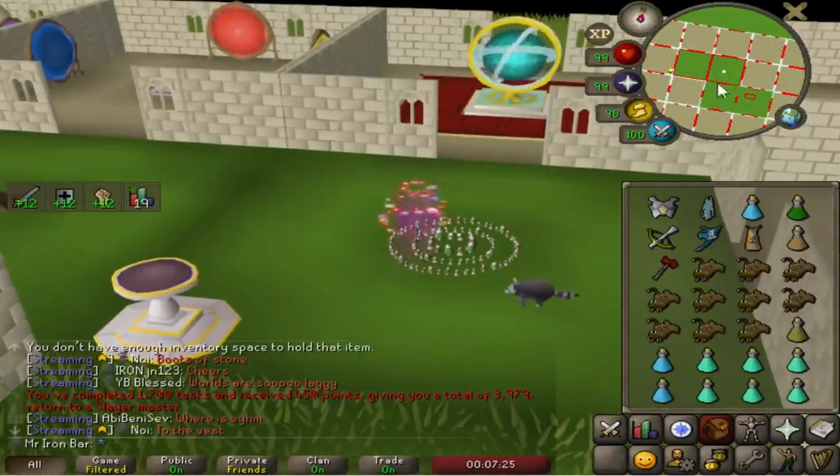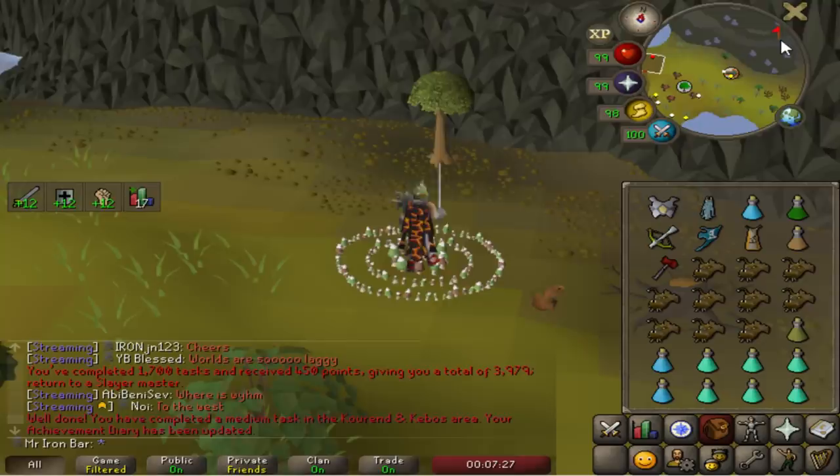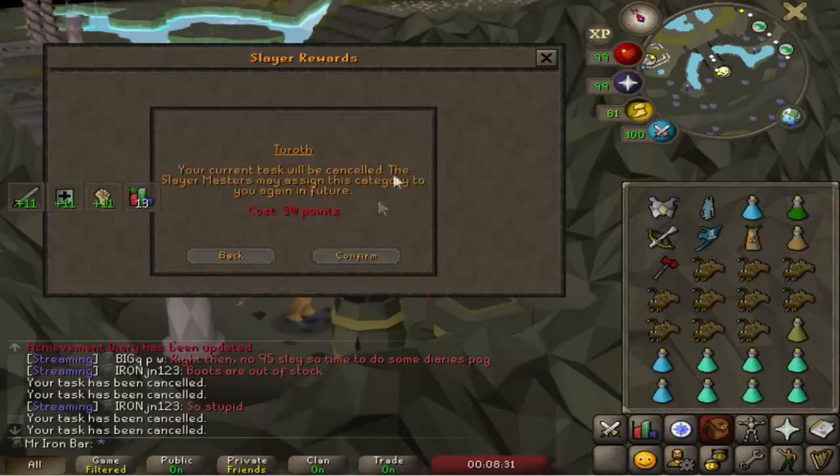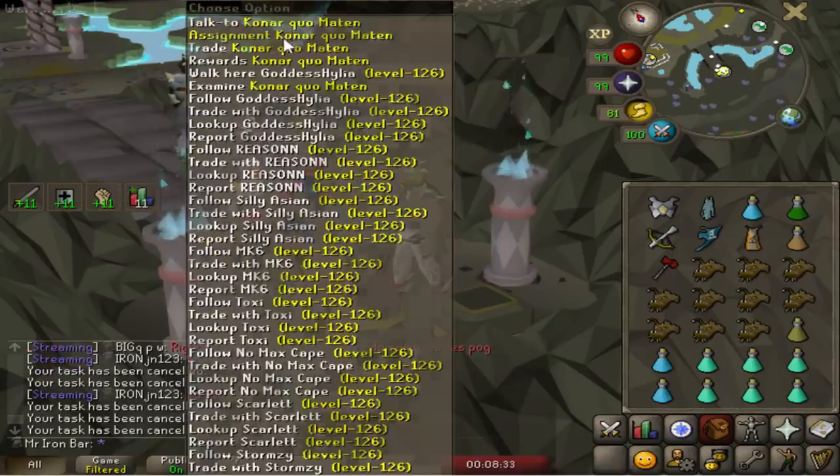Invalid location — but this is the new Fairy Ring spot and it works. Taurus is slow as hell, so I'm only doing extremely fast tasks.